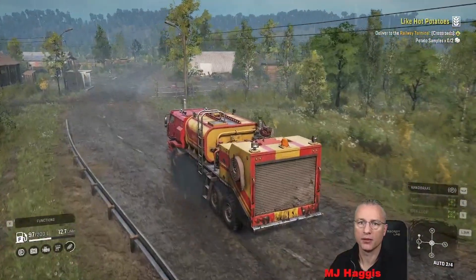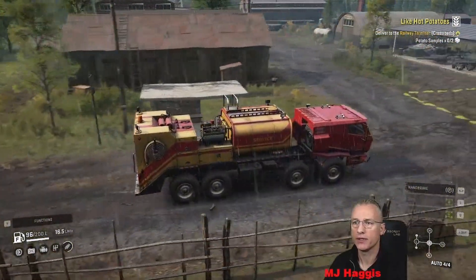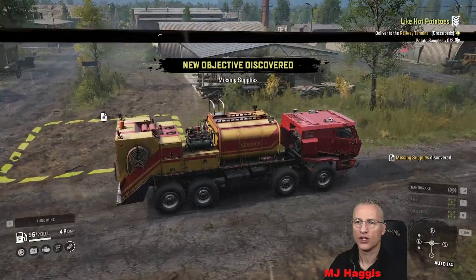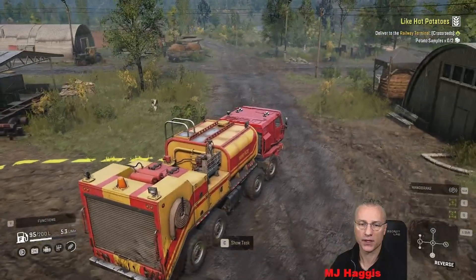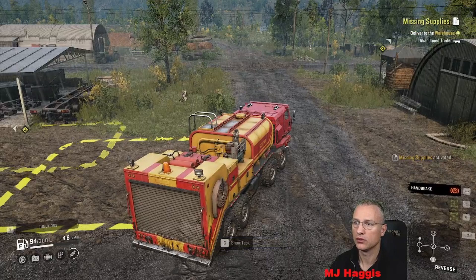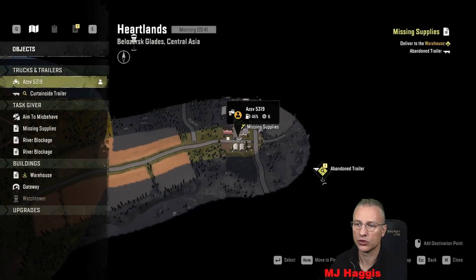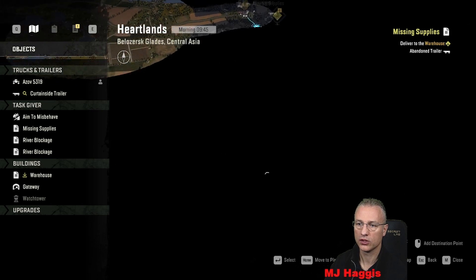Is this the fuel station coming up, the wee town? I'm all confused because we're coming in from a different angle. We've got to drop a generator off there, that's right. Let's look at this task - Missing Supplies. I'm going to accept that and track it just to get rid of the hot potato. Close that - it's only delivered to the warehouse. There's an abandoned trailer - where's the abandoned trailer? It's so close but we can't attach to it.